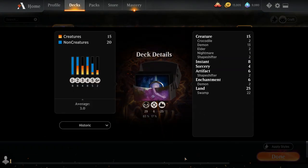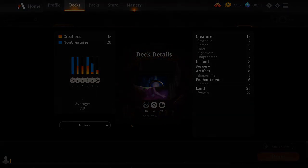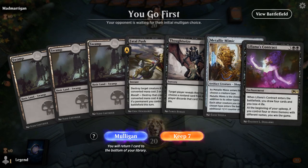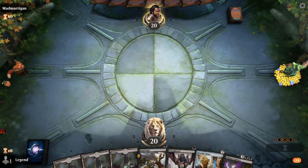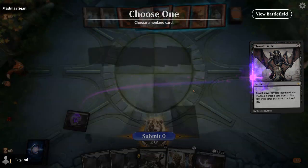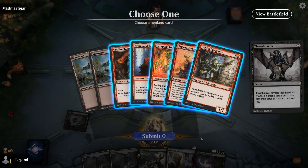That's our deck — now let's jump into some games and see how it does. We're on the play with a fine opening hand. We kick things off with a Thoughtseize, and we're up against Goblins, so this is going to be a very difficult matchup.